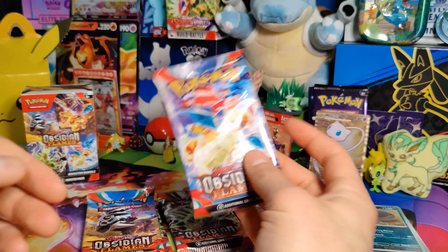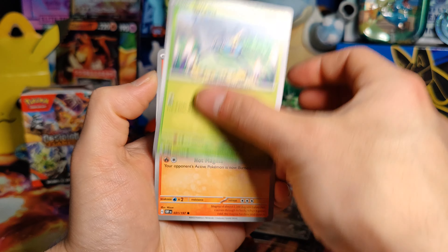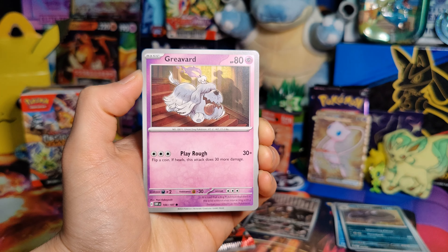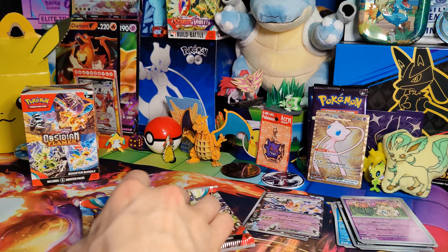Pack number three: Fighting Energy, Totem, Surskit, Numel, Greavard, Houndoom, Granbull, Malamar, Yungoos, Togepi, and a Vespiquen EX Double Rare. Sadly, I have just pulled that recently, so nothing new there.